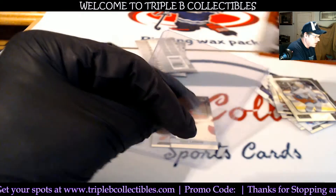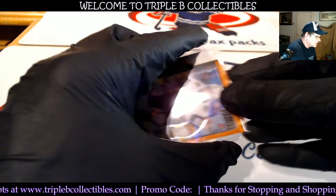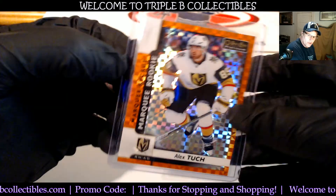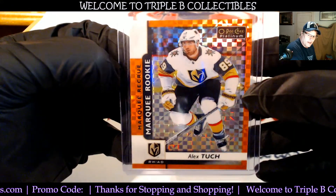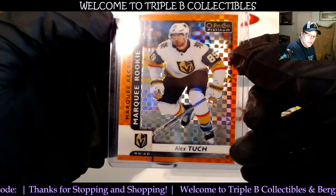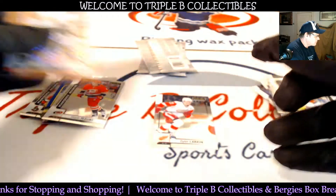That is a great hit. So we got an Austin Matthews Gold and an Alex Tuck Orange Checkers out of 25. Look at that sucker. Got the last six packs — what a box, guys! Huge thanks to Three Star Sports Cards for letting me pick that box from you guys.